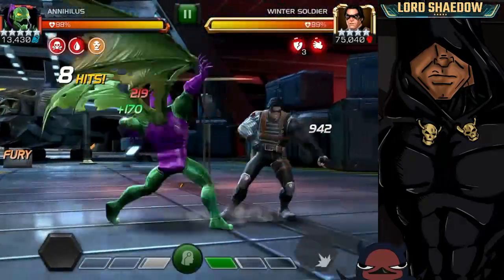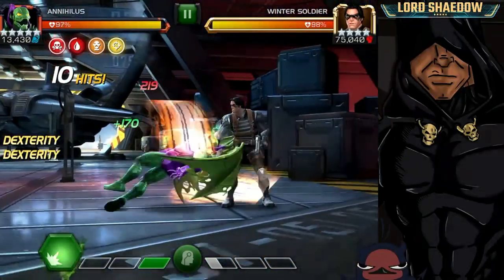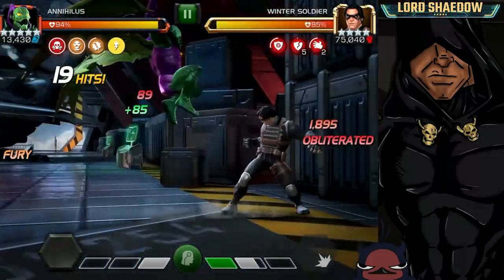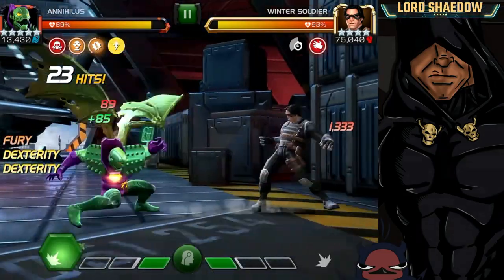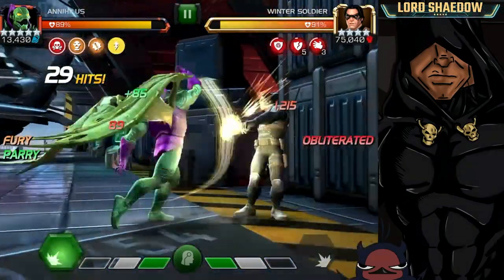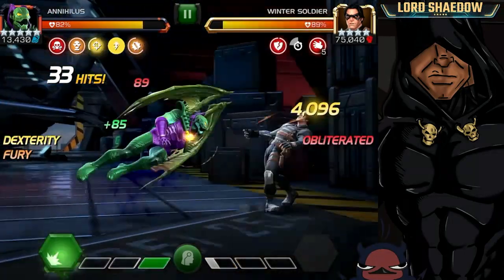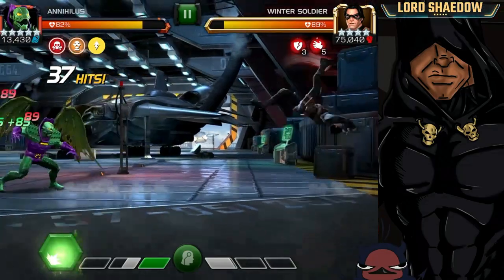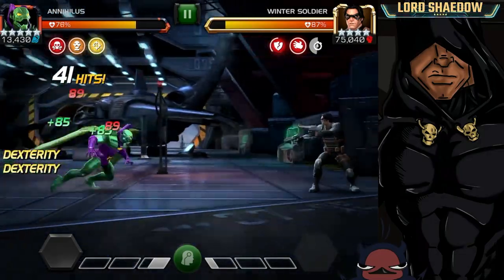Annihilus is not suicide-friendly — you can see the poison and bleed; he is not poison or bleed immune. We'll go into a little more detail in the closer look video, but he has other immunities, just not poison and bleed. Also, to get the most damage out of him you're going to want to fire off your specials pretty frequently — Special 1 and Special 2 specifically.